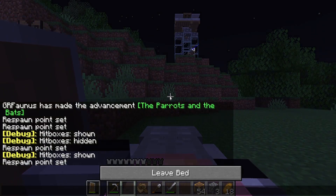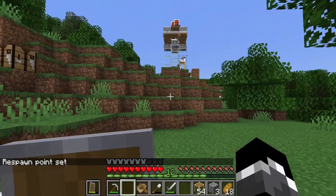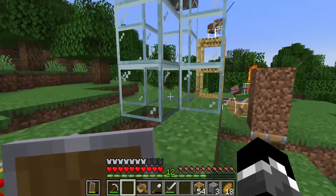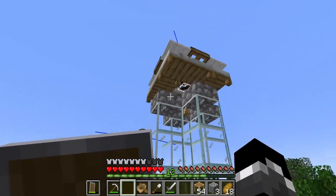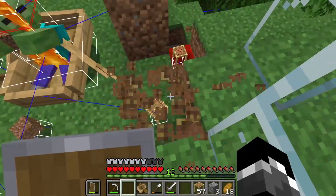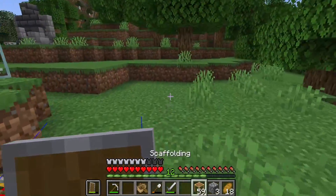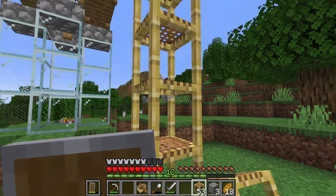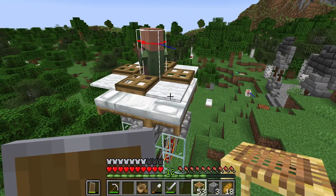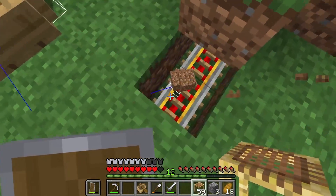So these guys wake up right up in here. Everything's looking correct, I believe. I want to give them a place to go because that would break everything. Now they're both stuck in there. So now when I give them food, they breed. The little baby drops down there and I make them go wherever I want.